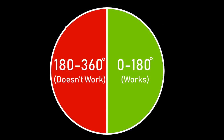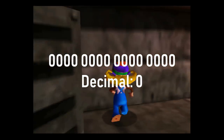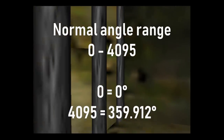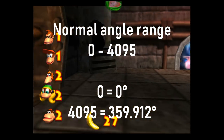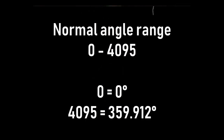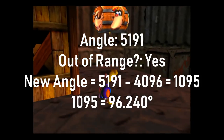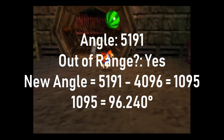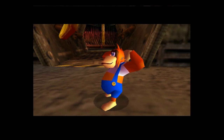The angle of a Kong is represented by a 16-bit unsigned integer, taking values anywhere between 0 and 65,535. The normal range of an angle is between 0 and 4095, with 0 being 0 degrees and 4095 being as close to 360 degrees as possible. What the game is meant to do is subtract 4096 from any angle that exceeds 4095. However, this correction is only done upon changing angles, amongst a couple other conditions.